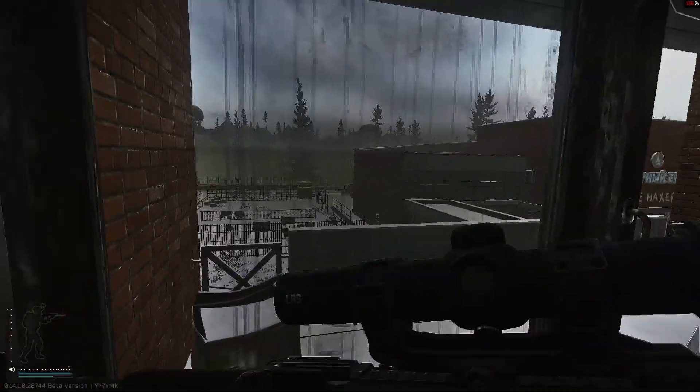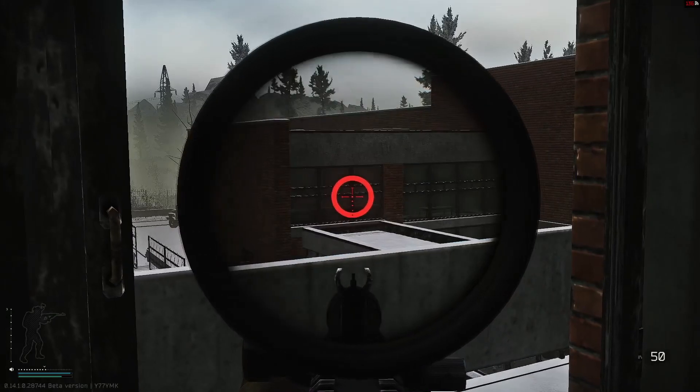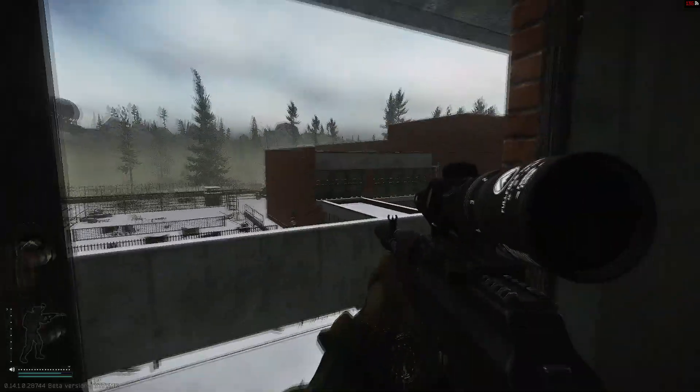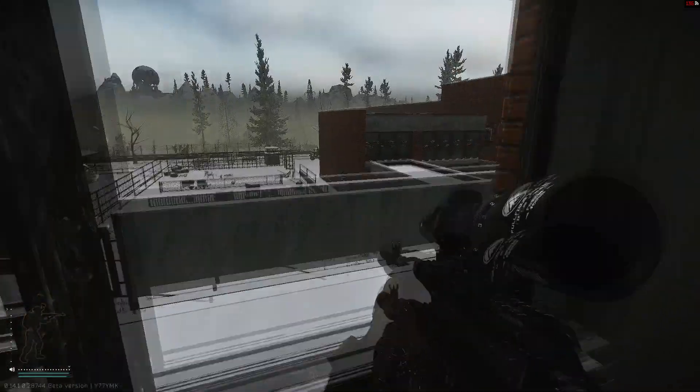Obviously you can't jump on this edge here and break the window and go through. Also, this is the thing I'm talking about - they made the windows darker again. I used to be able to see into the next room just fine without that foggy smudge, but now that's back and it's really bad. I hate that - the game was so much better when I could see people through windows.